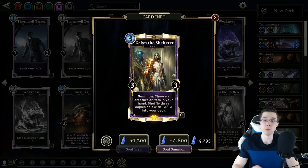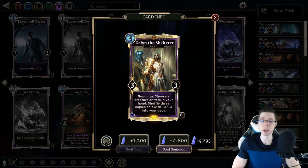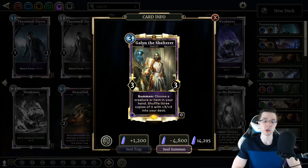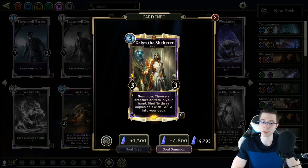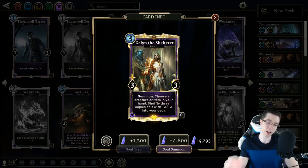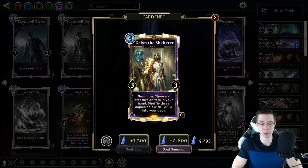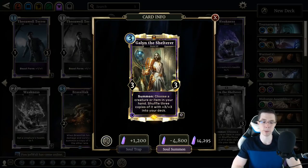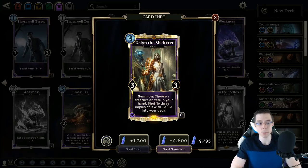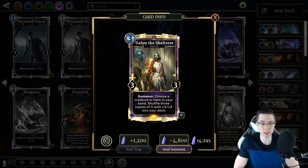Moving on, we have the unique legendary in Endurance for Return to Clockwork City: the 3-Magicka 3-3, Galen the Shelterer. Summon: choose a creature or item in your hand, shuffle three copies of it with plus 3, plus 3 into your deck. My mind immediately went to two places: the Brasslisk, which I've tried — it's cute when it happens, not enough to save the card. And also item Sorcerer, because you can shuffle in combo cards like Master of Arms, Guard, Nerf Swords, and virtually any item in the deck. Buffing it up and adding more copies into your deck is pretty good for that kind of style.